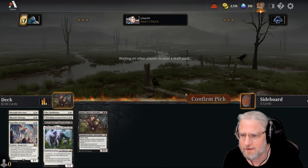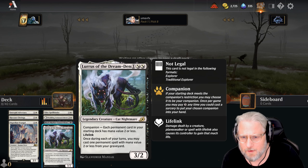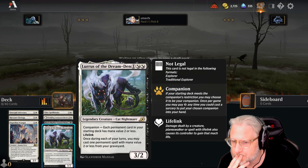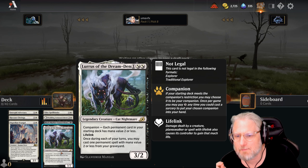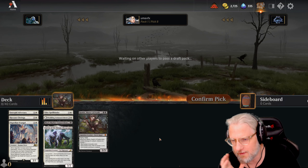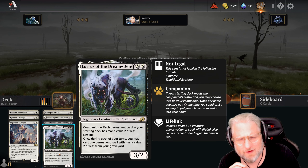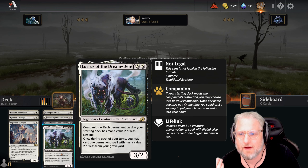Each card in your starting deck has mana value two or less. I don't think I'm gonna be able to play Lurrus as my companion because I will have cards at three mana value etc. I'm not sure it's worth playing as companion for the restrictions - I'd rather just draw this card naturally.